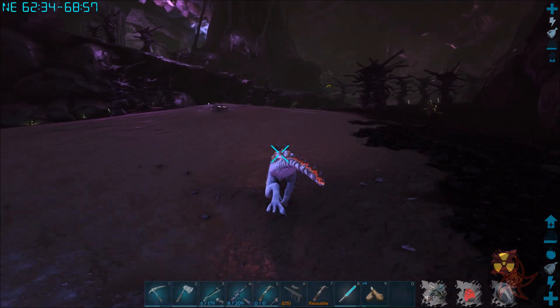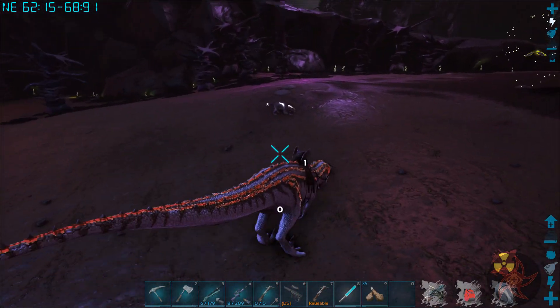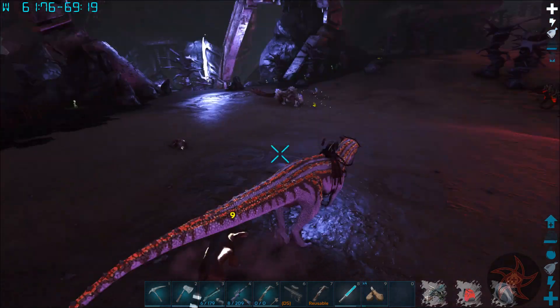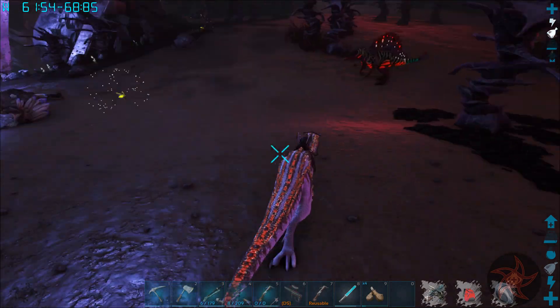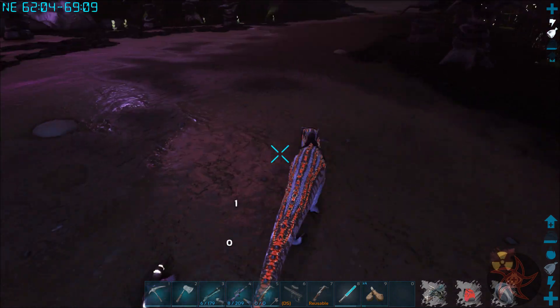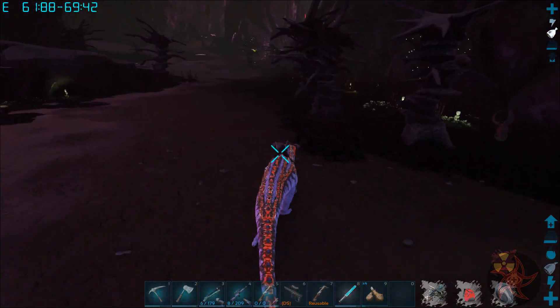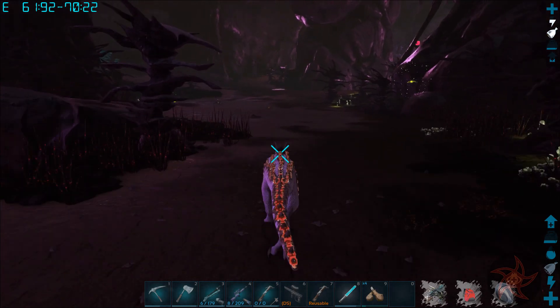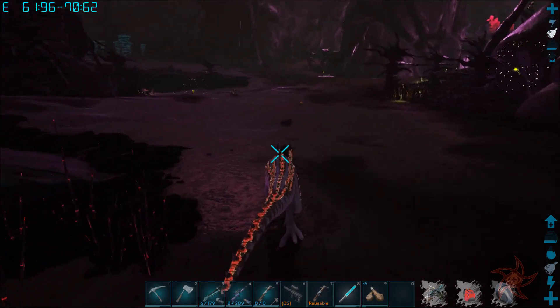And then right-click is a charge attack. That is a 150 Perlovia. Maybe I will tame the Perlovia because there's a lot of them right here. That's a 145. I need to make them lose interest somehow.